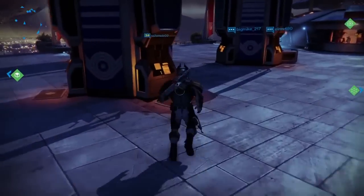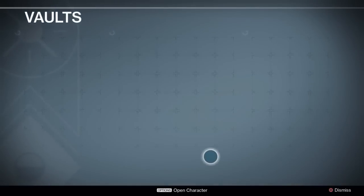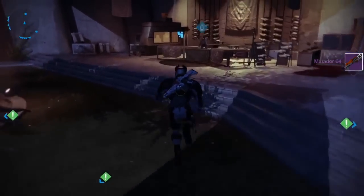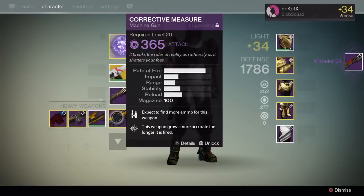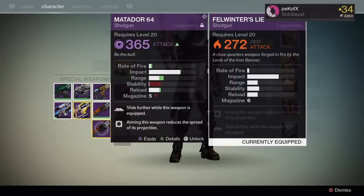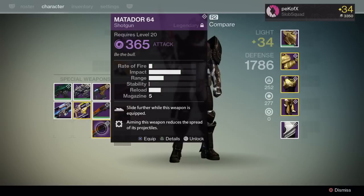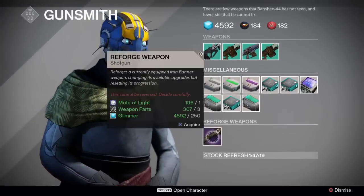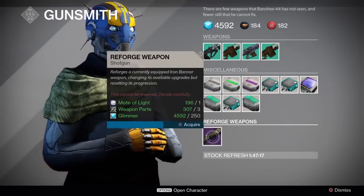I want to get my Matador out of the vault real quick and see what it looks like compared to this Fel Winter's — see what the range difference is. Back to the gunsmith. Sorry about this. This one has Shot Package and Knee Pads. Damn, the Fel Winter's has so much impact. Aggressive Ballistics would probably make a huge difference on it.